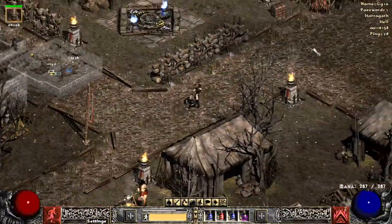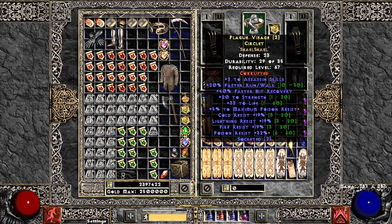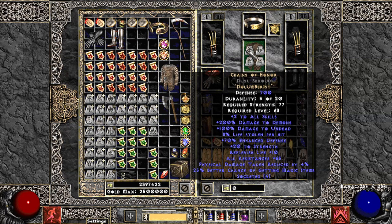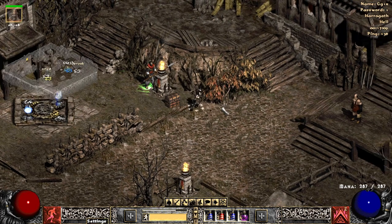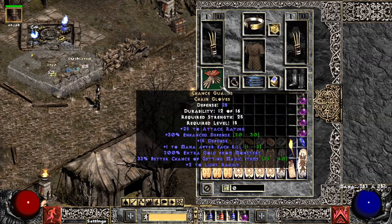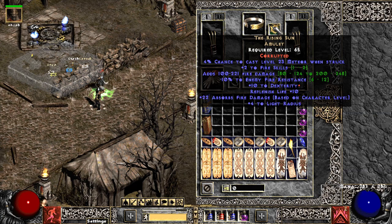For a helmet, I would use a plus three magic trap circlet — you can find these fairly cheap. Or you could use a Lore helmet, which is also pretty good because you get plus one all skills. As for an armor piece, I would use Treachery the rune word — it's very cheap to make and you get plus two to all skills on an assassin, plus a lot of increased attack speed. The only annoying part about Treachery is it has a chance to cast Fade, which cancels out your Burst of Speed, so you've got to constantly recast it when you get hit. If you don't want to deal with that, any plus one to all skills armor would work. For an amulet, I would use a plus three trap magic amulet — you can get those really cheap as well.